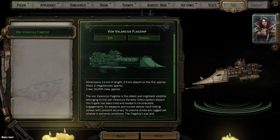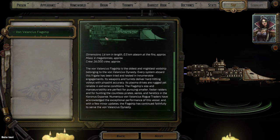Our ship — wait, we can edit our ship! The Von Velenkis flagship is the oldest and mightiest void ship belonging to the Von Velenkis dynasty. Every system aboard this frigate has been tried and tested in innumerable engagements. Its weapons and turrets deliver hard-hitting volleys with pinpoint accuracy. Its plasma drives are rugged yet reliable in extreme conditions. The flagship's size and maneuverability are perfect for pursuing smaller, faster raiders and for hunting the countless pirates, Xenos, and heretics in the Koronis expanse. Numerous Von Velenkis rogue traders have acknowledged the exceptional performance of this vessel, and with a few minor updates the flagship has continued faithfully to serve the dynasty.